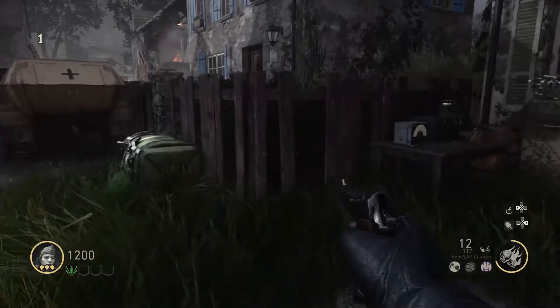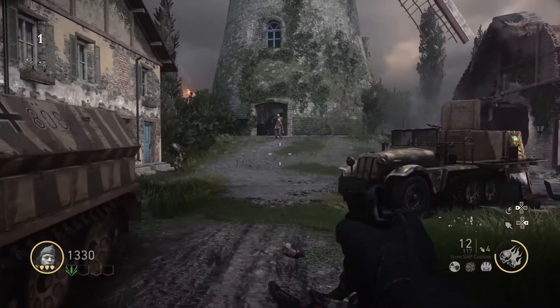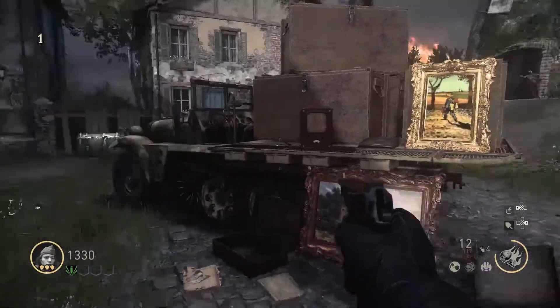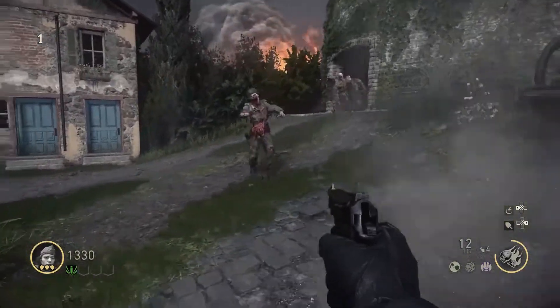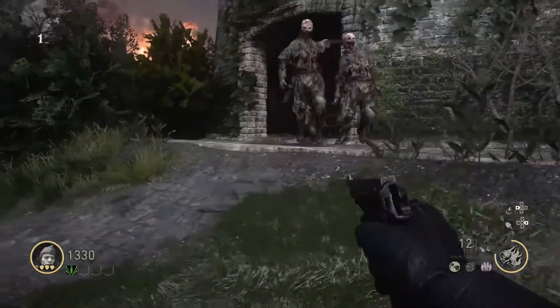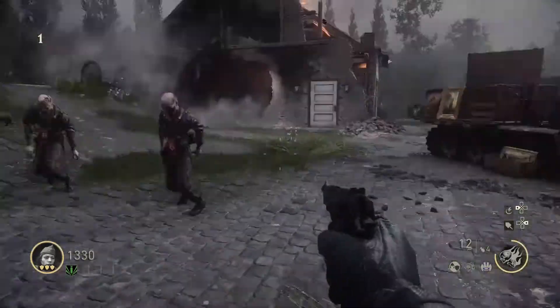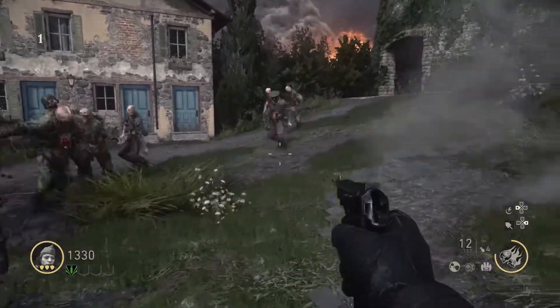You have to kill about 15 or so zombies to get that battery charged up. You have to wait until round 3 for the next one to appear, and the next one appears in round 6. But both of those are special objective rounds, so wait until round 7 to access the Pack-a-Punch. You're going to need it because round 10 is when you fight a boss, and he can be pretty tough.